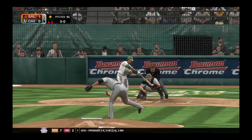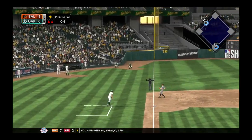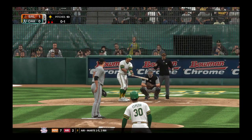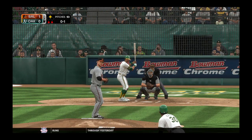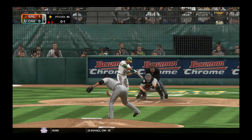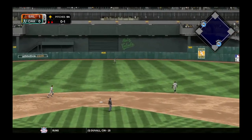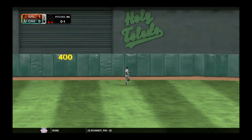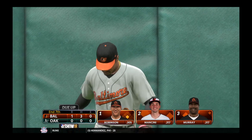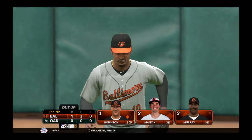Trying to hold the lead — here's the delivery. Hot shot down the line, well this is foul for the first strike. Cepeda stands at second with two gone. Line drive to center field — Jones is there to make the catch, and they'll get out of this with the lead intact. The A's strand one; they still trail one to nothing.